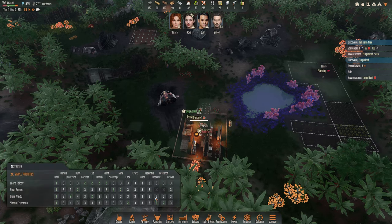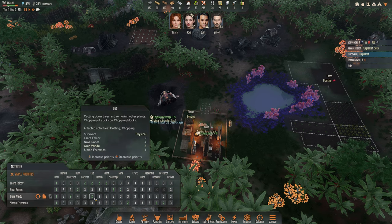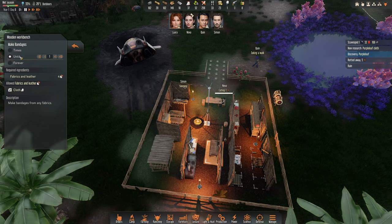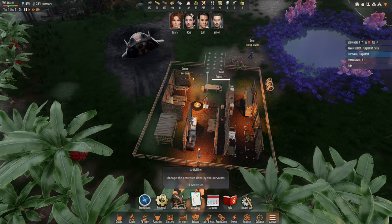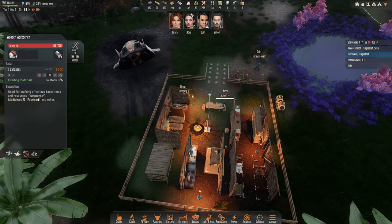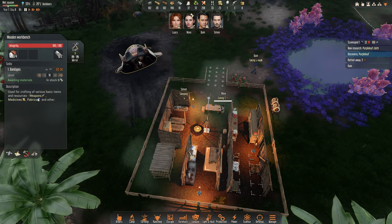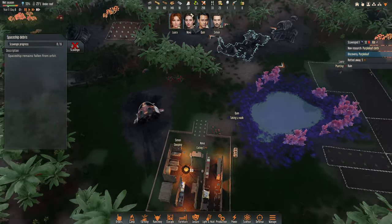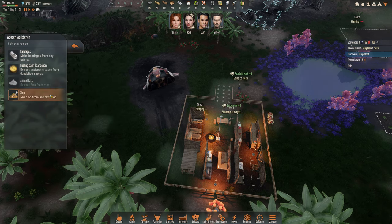Now what we need to do is have Queen focus on construction — that's fine. We'll ask Queen to craft some bandages until we have ten. Queen can focus on that because he has some time, so he will take care of it. We will also ask to salvage this and make some bandages — somebody will take care of it.